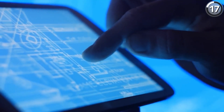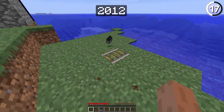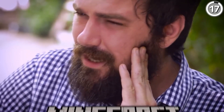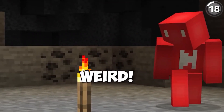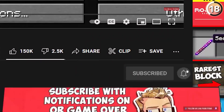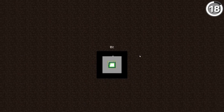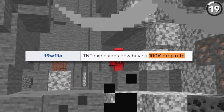Let's set sail into the realm of transportation with the humble boat. In the early days of Minecraft, boats were not the most reliable mode of travel. They had a frustrating tendency to break unexpectedly, leaving players stranded in vast oceans or turbulent rivers. Mojang recognized the need for improvement and embarked on a complete redesign of the boat's mechanics. Gone are the days of precarious dismounts and sudden mishaps — with the redesign, players can now dismount boats with ease, thanks to the introduction of a dedicated dismount button.